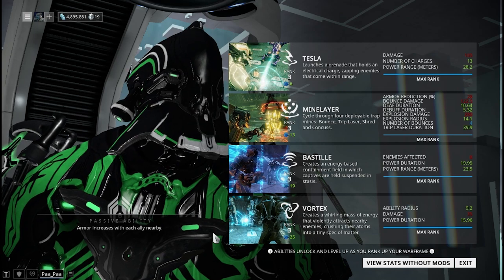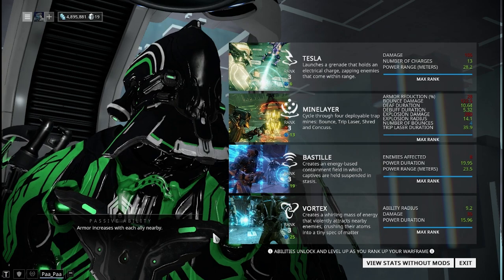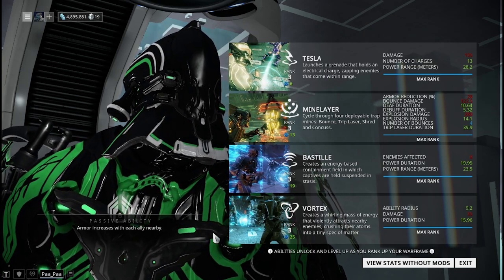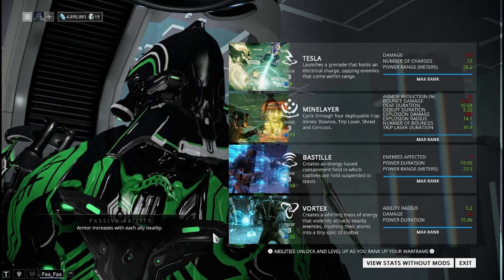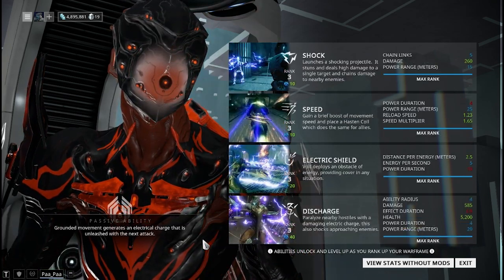For Vauban and Vauban Prime, their passive gives an armor increase for each nearby ally. With every nearby ally you get a percentage armor increase — if you have all three nearby it's quite a bit of armor. It kind of makes him more of a buff-oriented frame, and the armor is super helpful in late game.